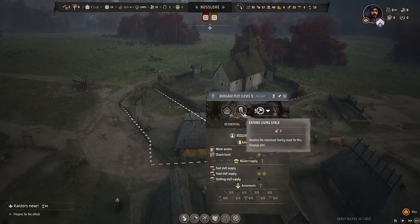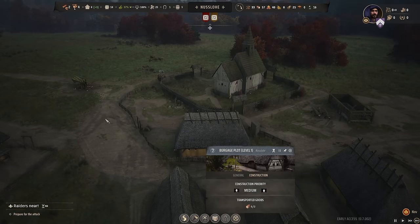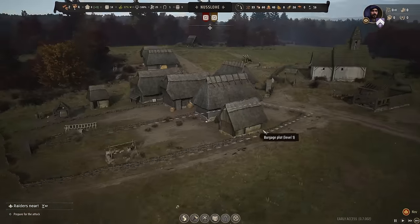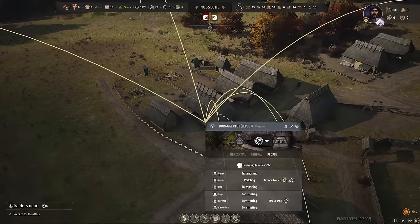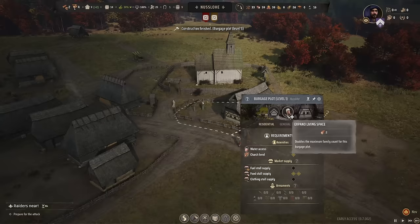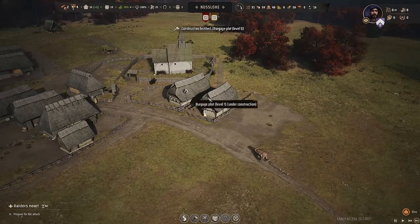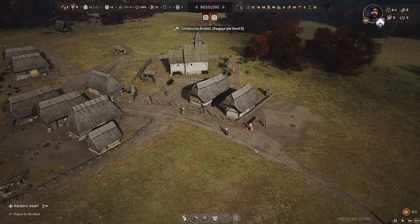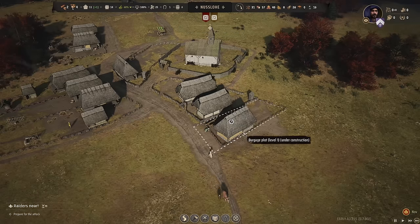That house has been built, and straight away we're going to expand the living space — we'll build a space for an extra family in this one. The extra family just chills in the shed, which is a bit sad. This one can also have expanded living space. So after they're built, I guess we'll have space for 12 families, which should sort us out for a little bit.